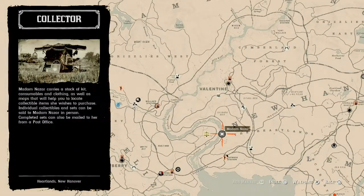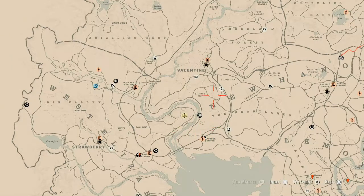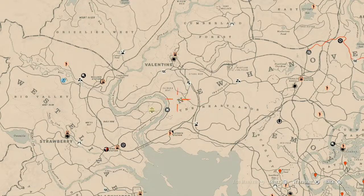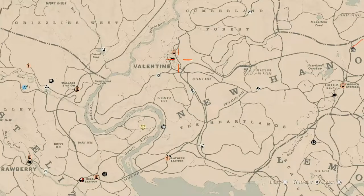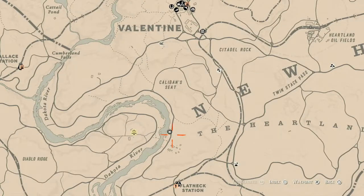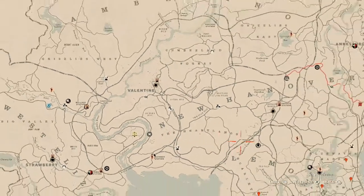How I personally get to her when she's in this area: I fast travel to Valentine, which puts you around the post office area. I just take the train tracks down, make a little left, and continue down until I get towards the river. I wouldn't bother moving camps over here — it's just a short run. Fast travel to Valentine and run down — super easy.